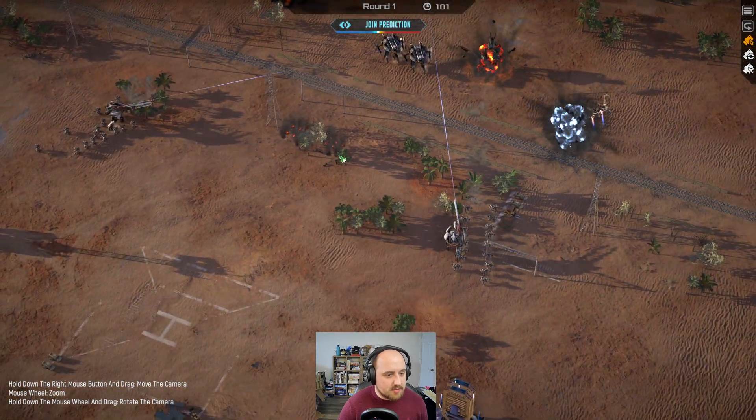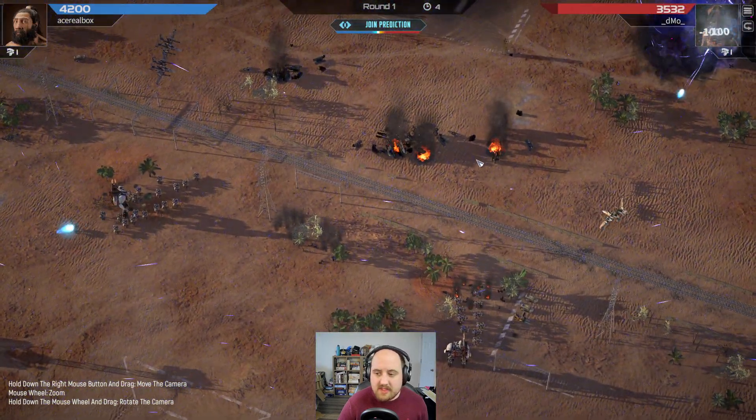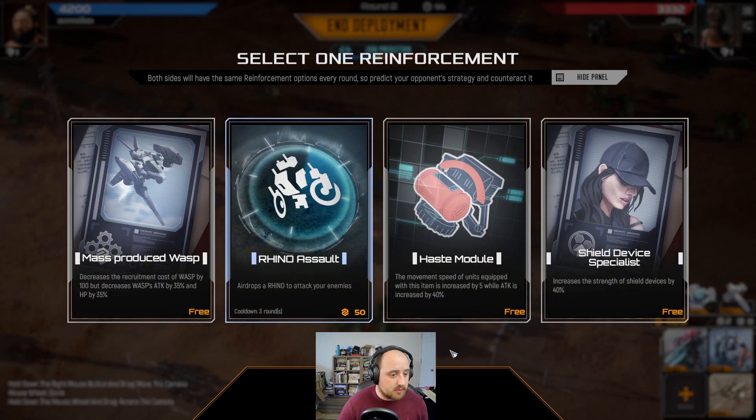But this was good enough of a distraction that we actually just wrecked them. They did kill one of my snipers though, which is on the annoying side. What do we got here? Haste module, rhino assault, mass-produced wasps.